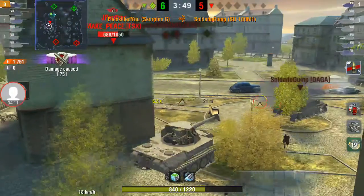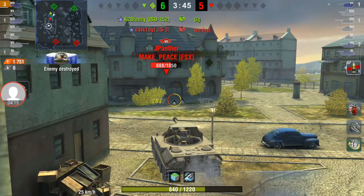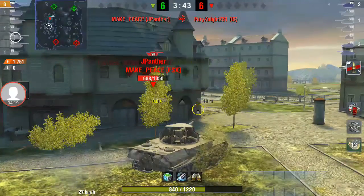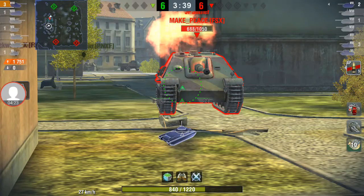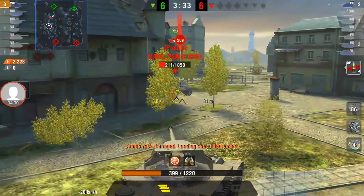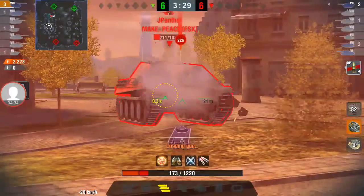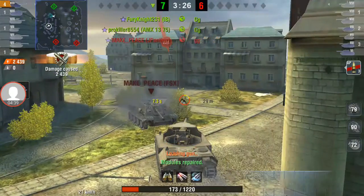I'm going to remove this SU — my IS did a good job of softening him. Take him out. Now I have enough health to deal with this Panther. He does have a faster reload than I do, but I need to make every shot at this point. He's going to take at least two shots at me but he's not going to be able to finish it. I can take one more from him unless he gets lucky on my roll — and he doesn't.